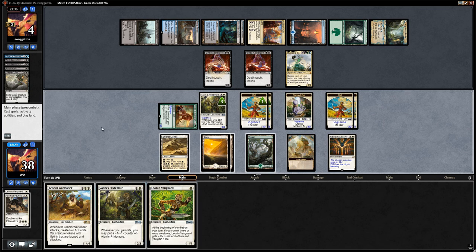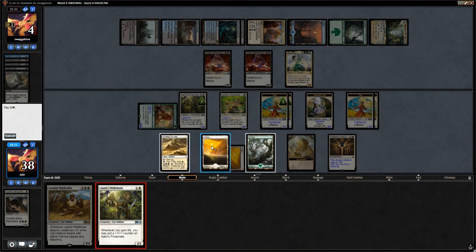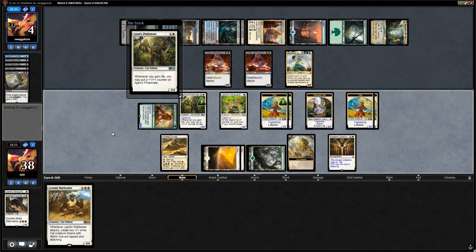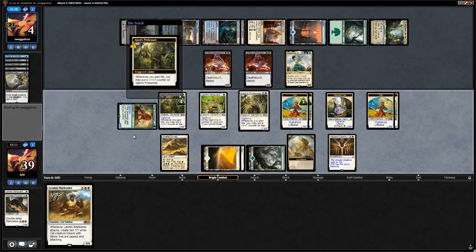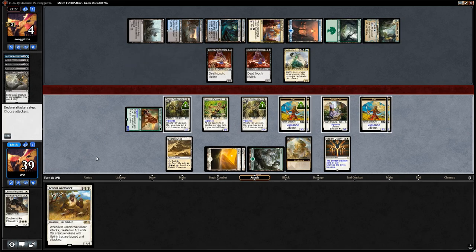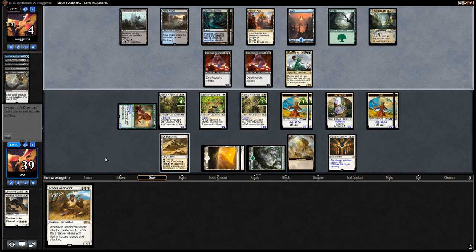We play Vanguard plus Pridemate to play around spot removal. We play Vanguard pre-combat to still get the trigger and put counters on the Pridemates to make them larger. Next turn we'll also have an untapped Pride Sovereign which can potentially attack or still exert. Opponent attacks for two with Aetherborn hoping to trade, but we just take it.